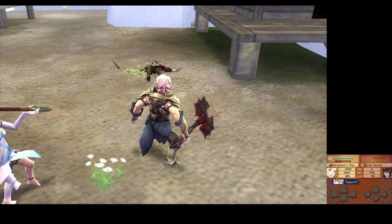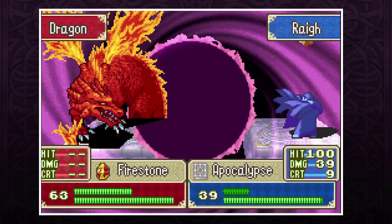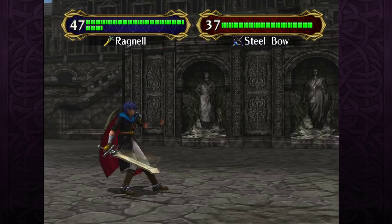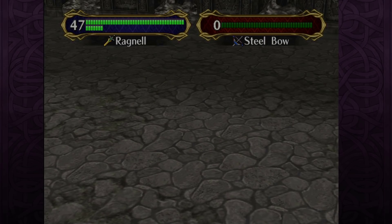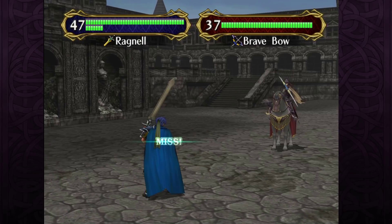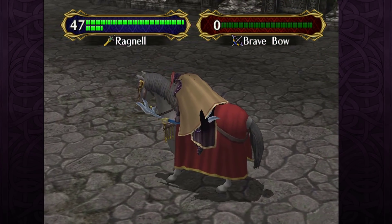Today we're going to look at the series' strongest weapons and include at least one weapon from each game, as some in particular may have the highest might stat but are still second to others due to other factors like range, stat bonuses, and effectiveness. As a disclaimer, this is a video for fun and doesn't really consider much besides raw might and stat bonuses, with some exceptions. While weapons with the brave effect would arguably populate this video if it were meant to be more serious, those aren't showing up today. I wanted an excuse to talk about the most busted weapons in the game with the highest might and so on. Without further ado, let's begin.